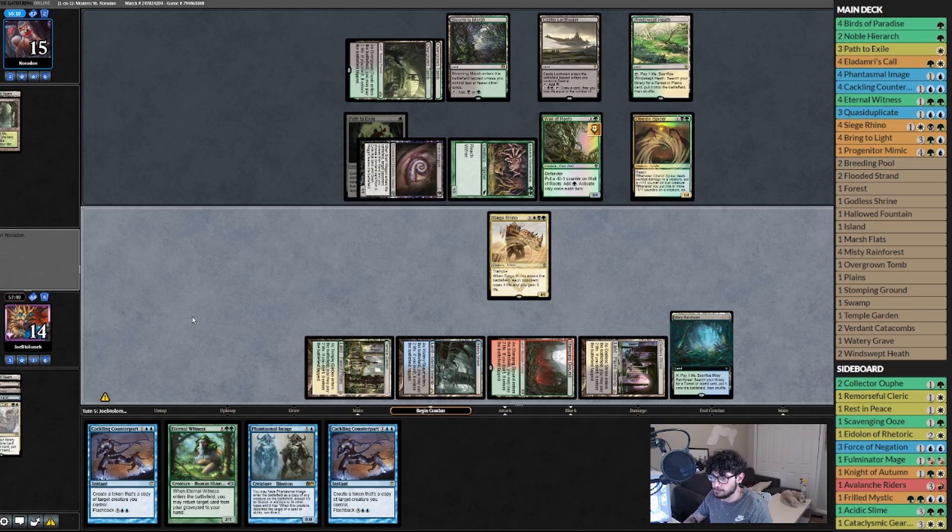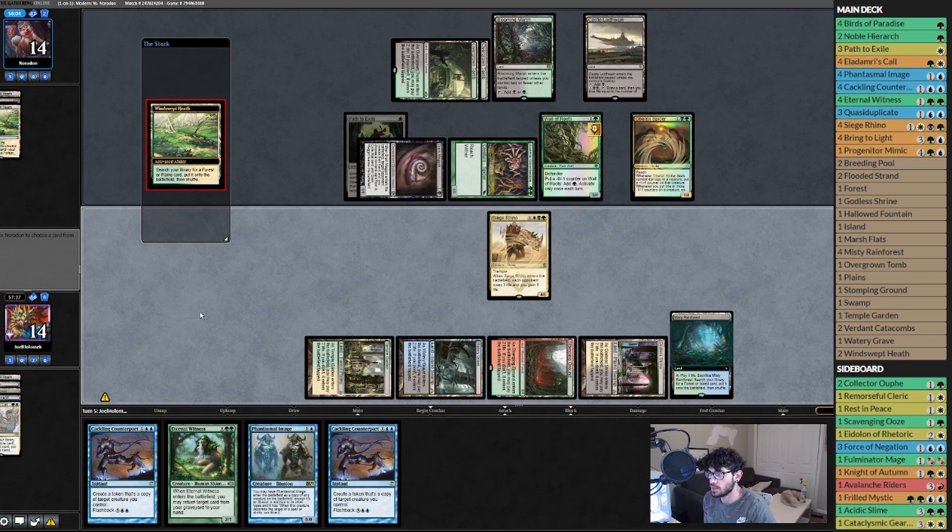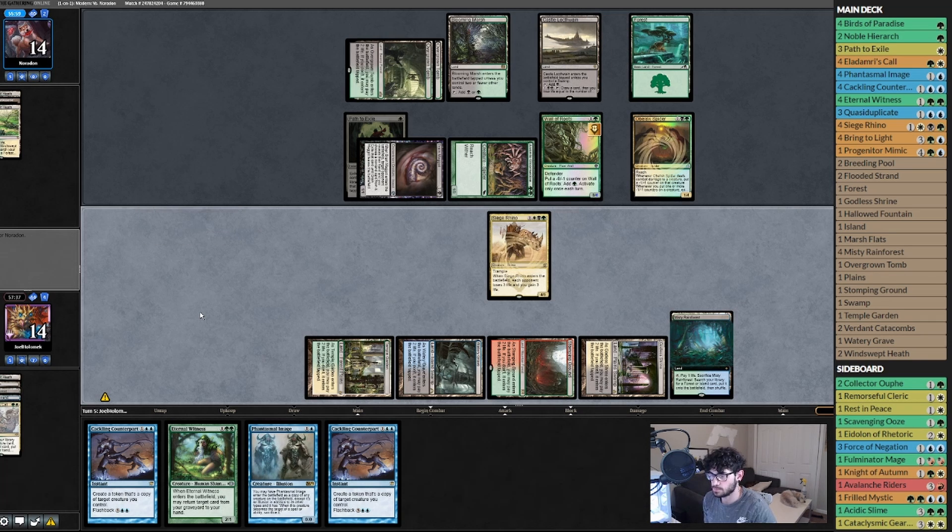If they don't kill it here, we can make even more Rhinos. They're cracking their Windswept Heath — I think if they don't kill it we can do double Rhino. We need at least two blue, and if we draw a land we can do double Rhino. If we whiff, we Eternal Witness get back Eldrami's Call and Phantasmal Image a Siege Rhino — that's the plan.